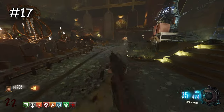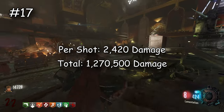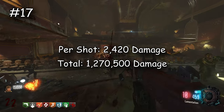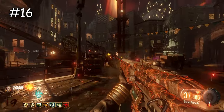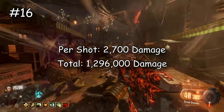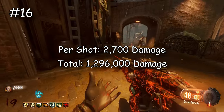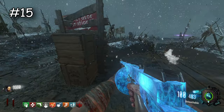Almost everyone loves the Galil — in BO3 it does 2,420 damage per shot and overall does 1,270,500 damage total. It holds its own very well. Now the Man-O-War is one of the strongest ARs in this game — it does 2,700 damage per shot and 1,296,000 damage total. I believe it's the third strongest AR in this game. It's a slow-firing AR but still has really high damage.